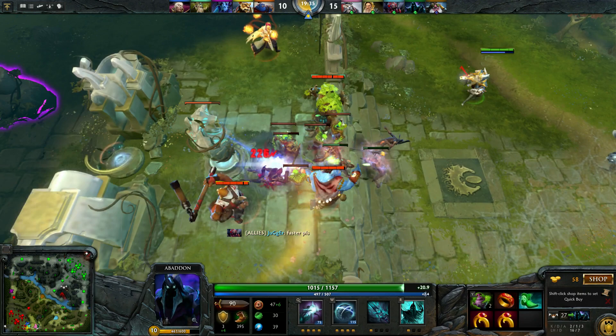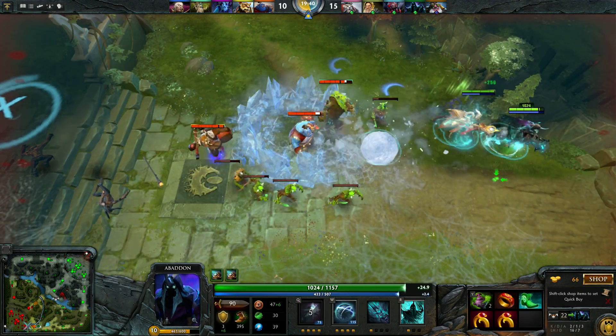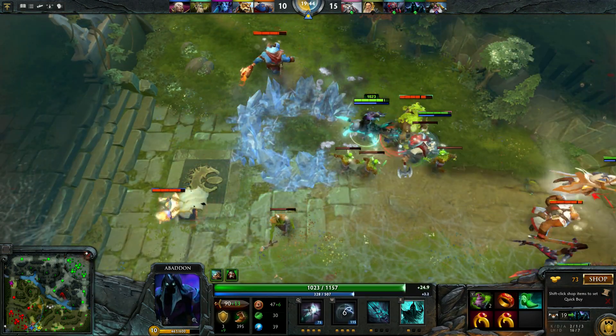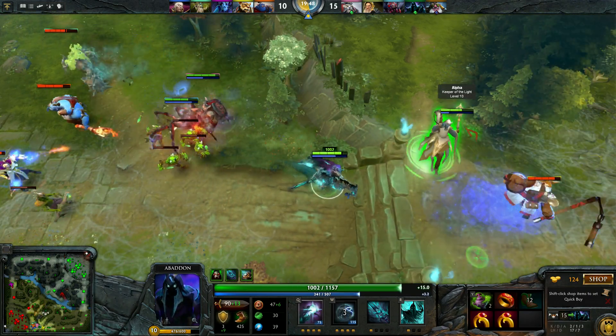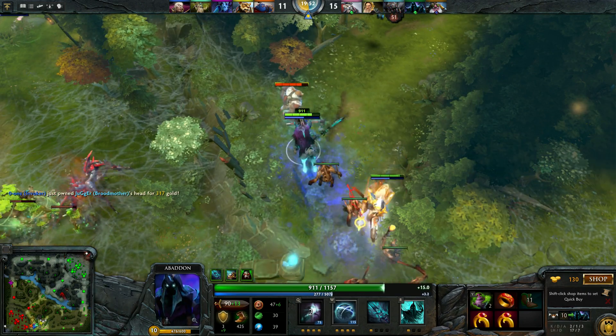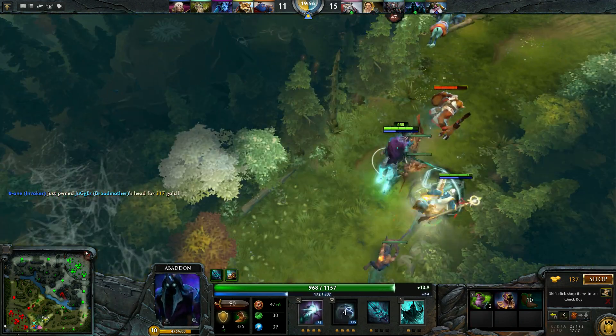He's asking us to play faster. I'm so sorry, we can't do that. I'm going to try to save Keeper of Light and keep him from harm. He will have the shield since I have my ultimate.